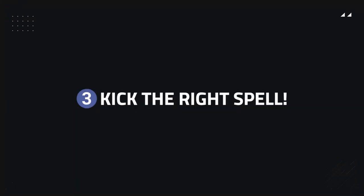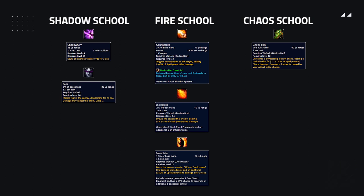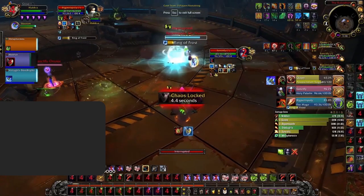A very common mistake both new and experienced players make is falling into the trap of kicking the wrong spells. A Destruction Warlock has three schools of magic: Shadow, Fire, and Chaos. Shadow is primarily just for their crowd control, so the only noteworthy spells are Fear and Shadow Fury. Their Fire school contains most of their resource generators: Incinerate, Immolate, and Conflagrate. Kicking either of these schools is completely a bait — if you consistently kick these, you're going to have a very hard time against Warlocks. Chaos is their third school of magic. Not only is it the same school as Chaos Bolt, but if interrupted on Chaos it will render them unable to use either their Shadow or Fire schools, essentially leaving them unable to cast anything at all. So remember when facing Warlocks — unless it's a very important Fear — always look to kick Chaos Bolt.